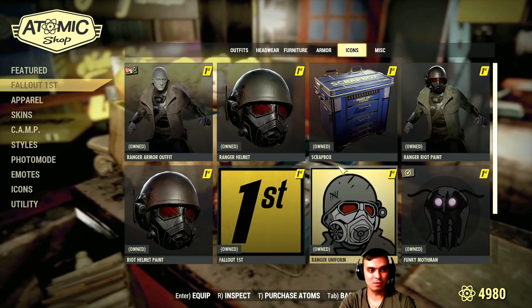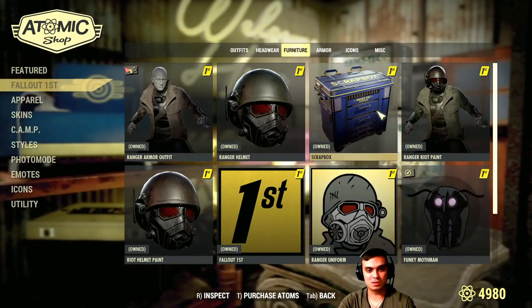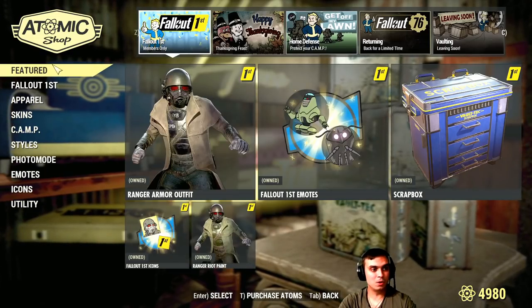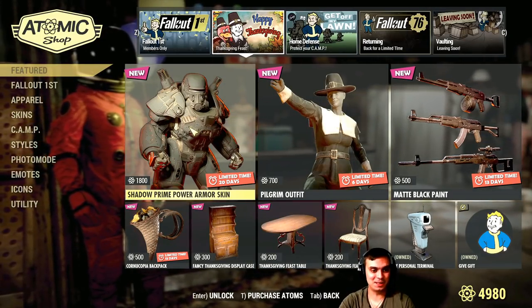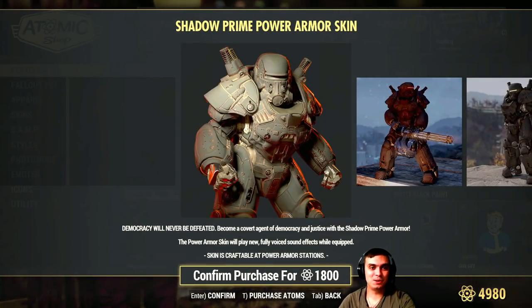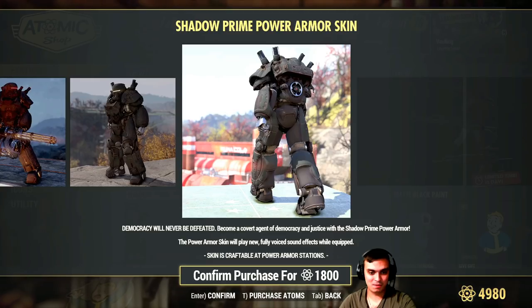The Follow First section is where you can see all your Follow First claimed items. In our case, none of these cost any atoms. Let's go to the featured list — happy upcoming Thanksgiving! Look at this beautiful power armor: the Shadowed Prime Power Armor. That is actually looking nice with fully voiced sound effects.